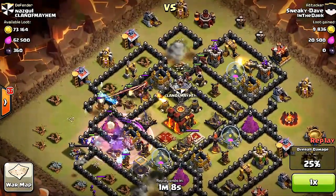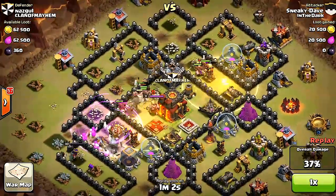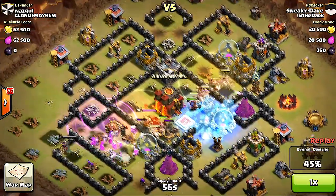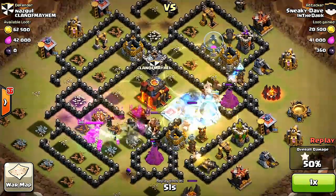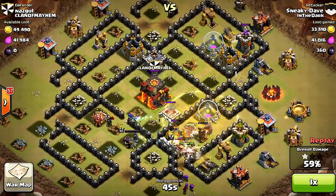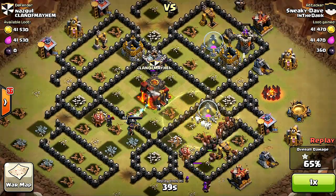Now that the Queen's out of the way, the Hog Riders are going to work. Maybe it's just because the King's too slow — he can't keep up. They're breaking everything and they're running away. Yep, it's almost case closed. It looked really easy.